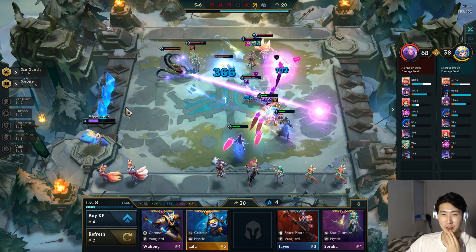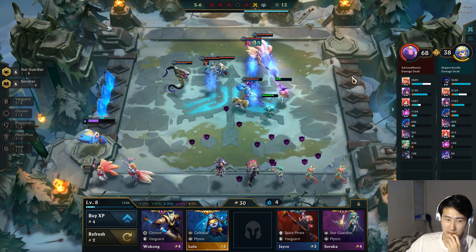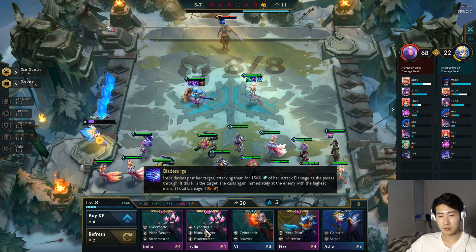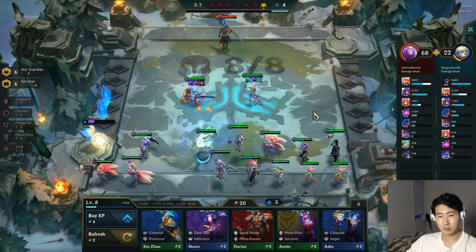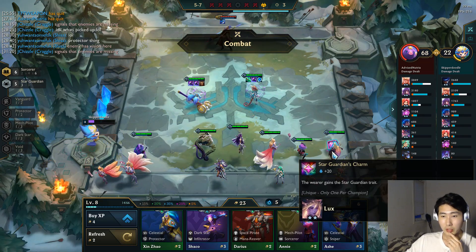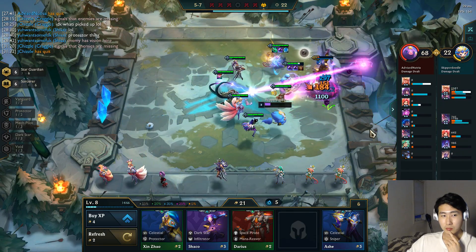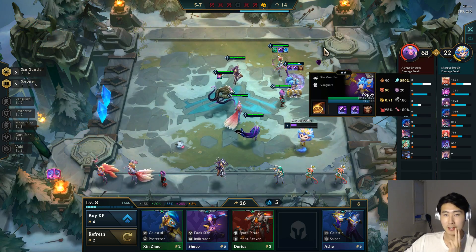Without large rods I can't build proper ability power. I could try going for a Lux over another unit — Lux is actually a better Sorcerer. My only hope might be to three-star someone. We could make Velkoz a Star Guardian since he's a four-gold champion. Should I remove Poppy though? If I do, I kind of don't have a tank anymore.